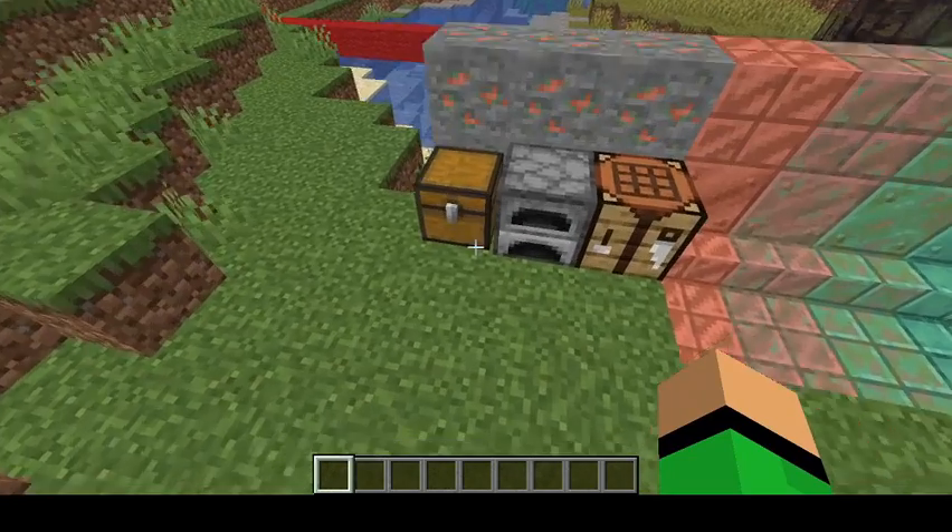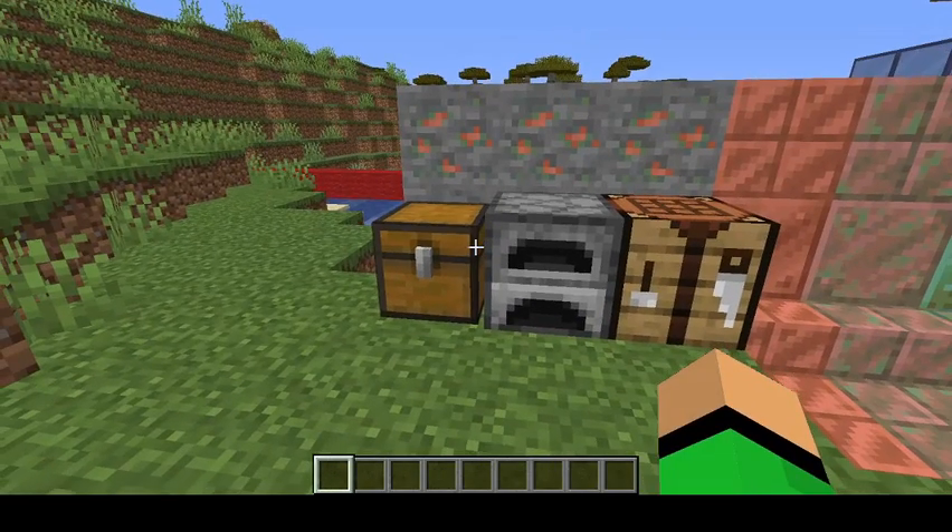There's a new ore: a copper ore. It is found literally anywhere underground and spawns like any normal ore. You can find it anywhere, you can find it in the depths. This generation will change, kind of like how they talked about at Minecon, with maybe different groupings and the way they generate. But for now, it's like your average ore.